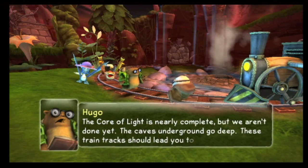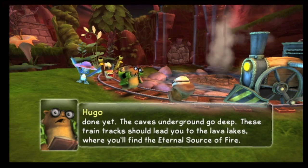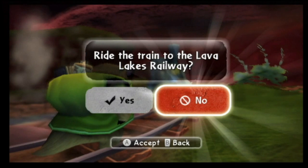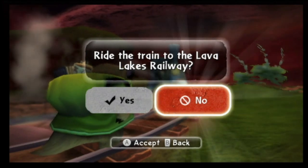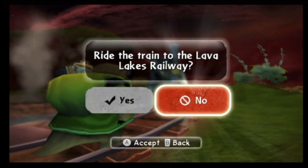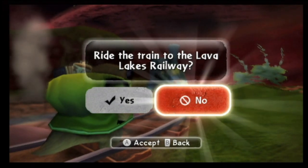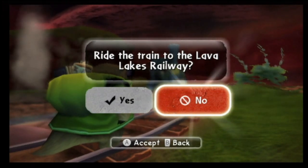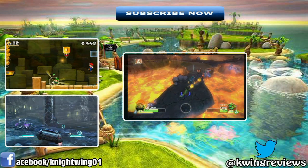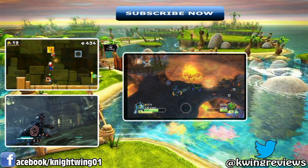The caves underground go deep. These train tracks should lead you to the lava lakes, where you'll find the eternal fire source. Well, at least it'll be warm. And hey, look, my leg is all better. I'll get the train started. Are you ready to go now? We're letting a blind person drive a train. His leg wasn't good enough before — remember we had to shove him in the cart because his leg was bad? The blind leading the blind. Anyway gamers, that's going to do it for this installment. Join us next time for the next episode where we'll be riding the train to the lava lakes, led by a blind person. That's going to end well.